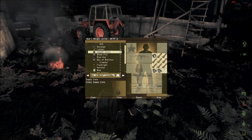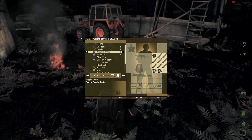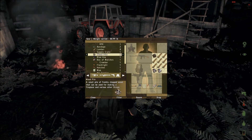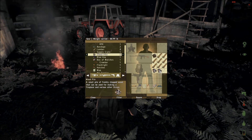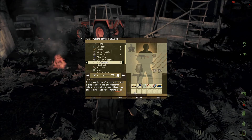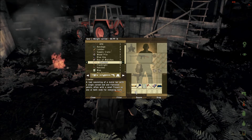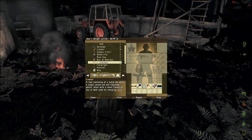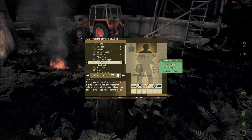If you don't know how to make the supply crate or the lumber, a link should be in the description on how to make those. And the wood, you just simply get those from cutting down a tree. The crowbar, like I said, you can get that in any residential, like the apartment buildings and stuff like that. I don't know if you can find them in stores or not, but the toolbox, of course, you get that in any industrial.